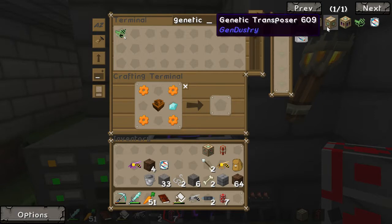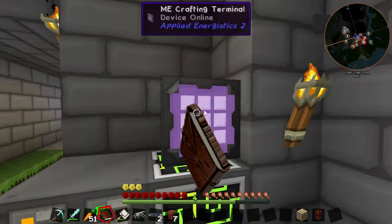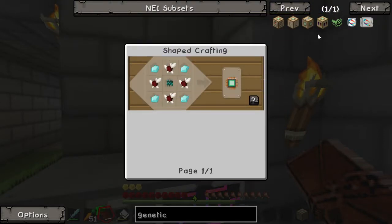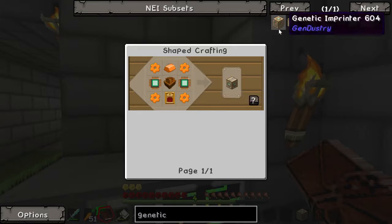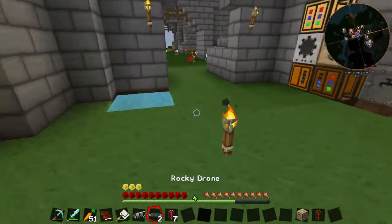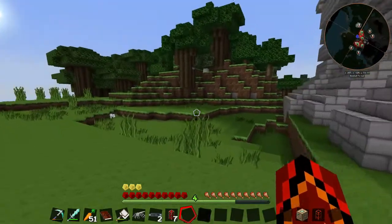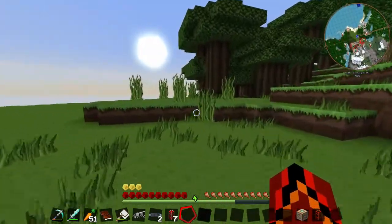So if we type in genetic again - transposer. Wait, let's just quickly check. I don't want to make another face palm. Yes, it was a genetic transposer, cool. So what have we got for that? Apparently nothing. How many diamonds? One, two, three, four - okay, that's not too much of a problem. Four, eight - so I need to go get eight diamonds by the looks of it. Let's make another sturdy casing and then genetic transposer. So I need to go mining for eight diamonds.